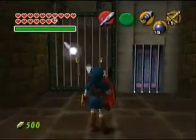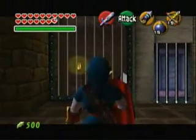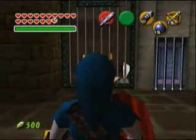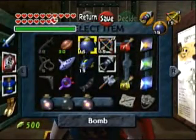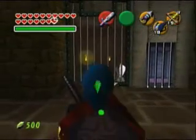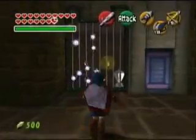So what you need to do, line yourself up and pull out a bomb chu. You should have bomb chus, because you needed them for the spirit temple. Then just let it go and let it blow up that switch — that should have opened the door. Now if I'm not mistaken, this switch will give you arrows.